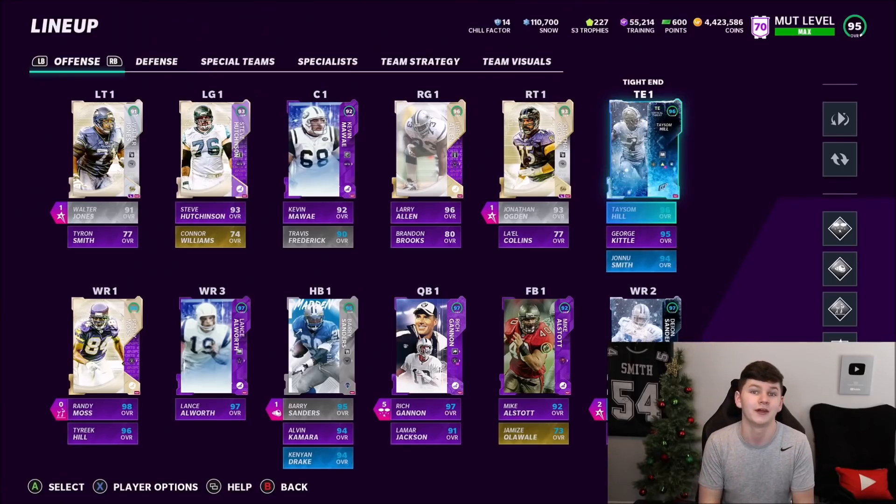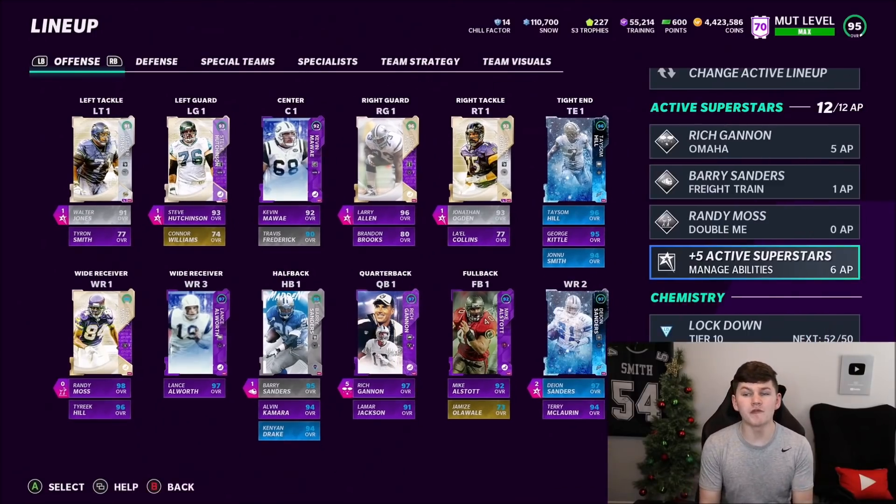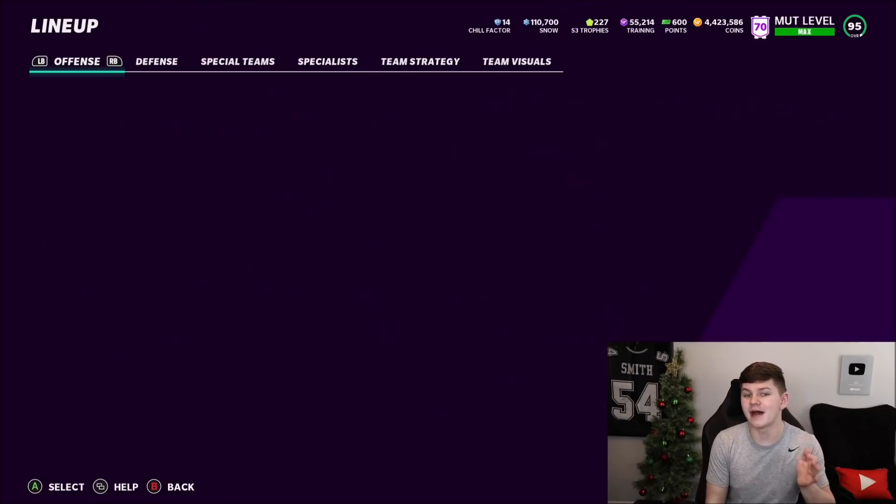At tight end we have Taysom Hill, George Kittle, and Johnny Smith — three monsters. And of course Barry Sanders is still the running back. I'm not picking up Kamara or Bo Jackson because I think we're going to get a Barry Sanders upgrade — maybe this week with a 50 — so we'll see.